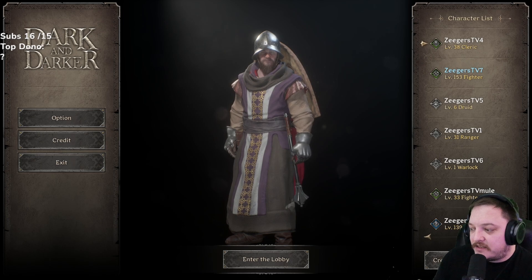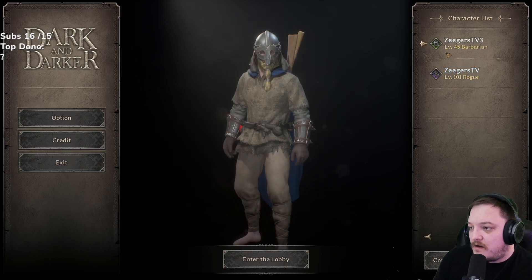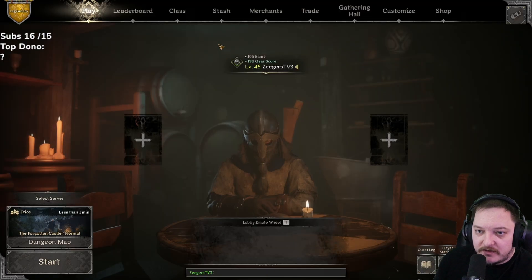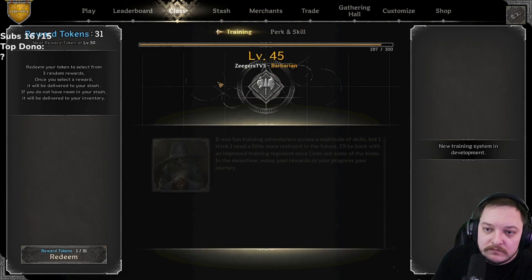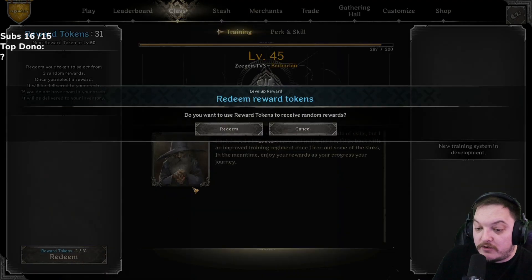Alright, the next lowest is TV3 — the barbarian. Let's go ahead and do that. 31 rolls, let's do it.